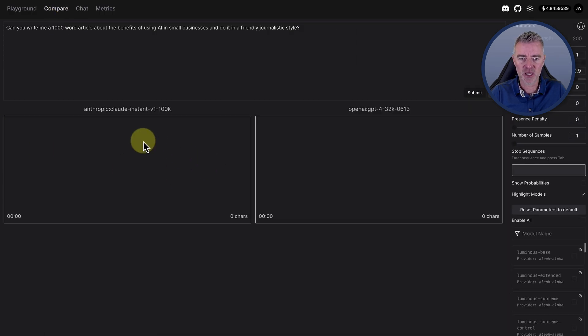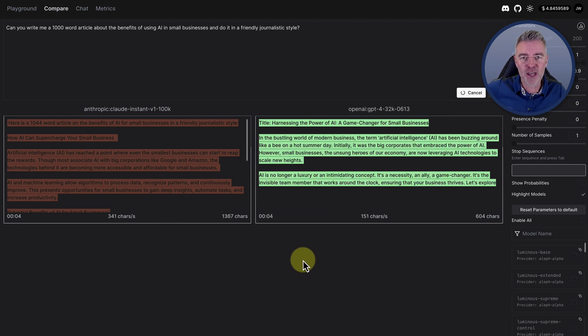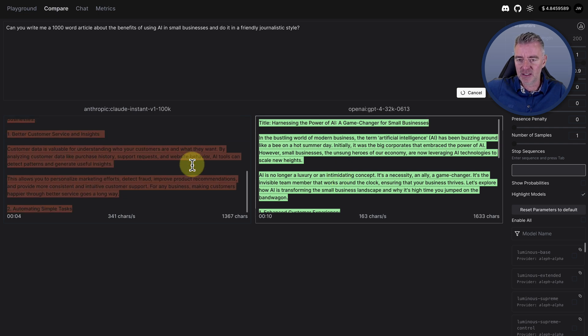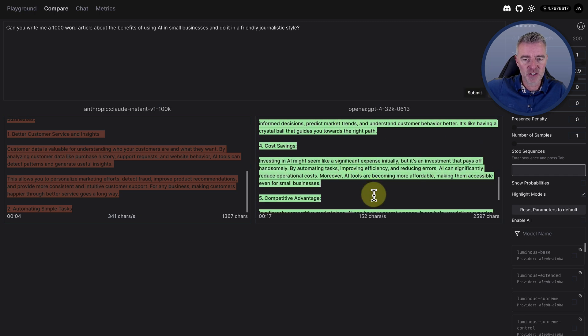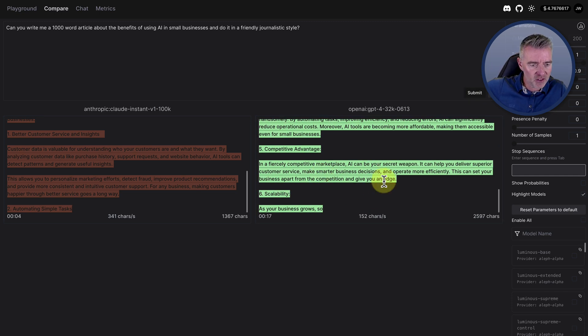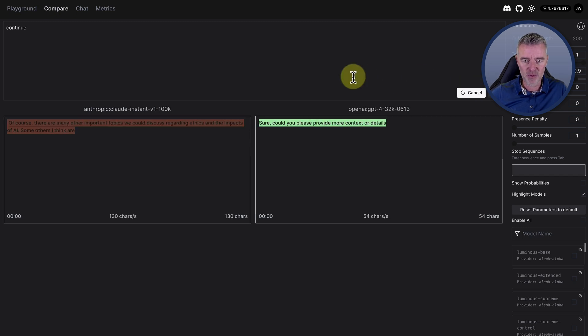If we go back to our comparison — it does wipe it. So be prepared: if you move from this page to another and come back, it has wiped everything we've asked it to do. But we can just submit it again. Now one thing I did notice is that Claude Instant V1 100K just seems to have stopped and paused, whereas OpenAI's GPT-4 has also paused. I'm not sure what would happen if I just press continue like we do in ChatGPT — let's see. Neither of them continued; they basically just responded to the request.